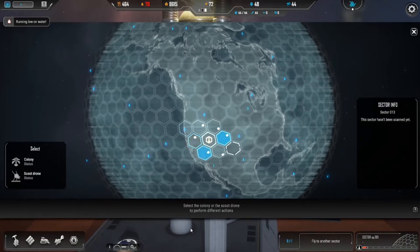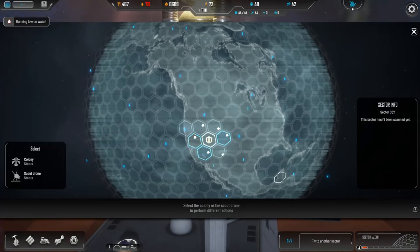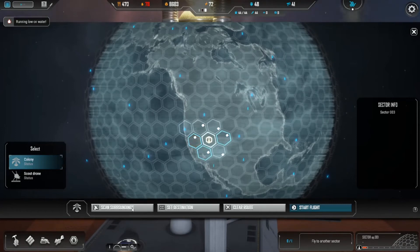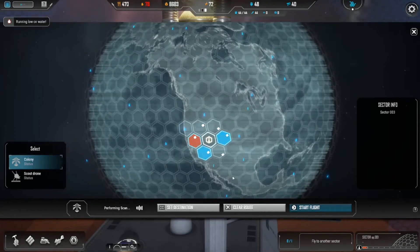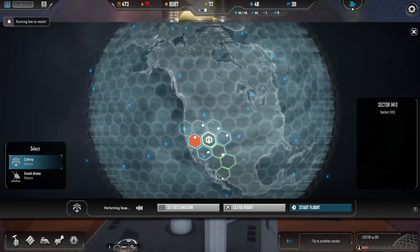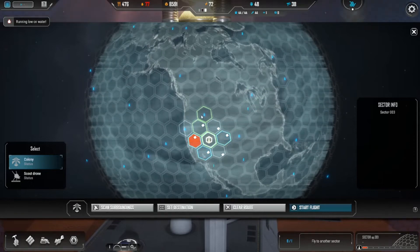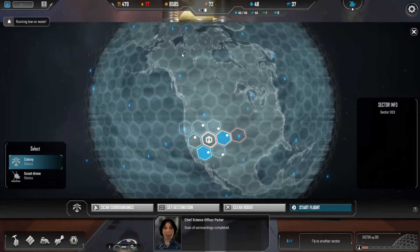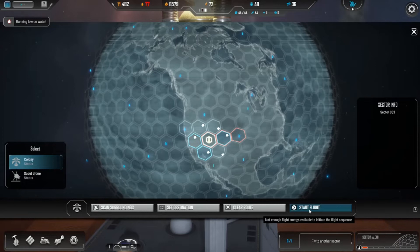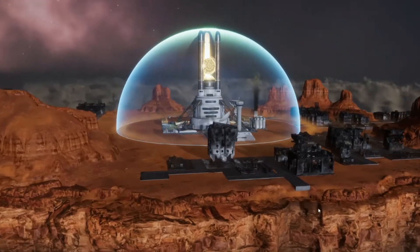So let's go ahead and initiate another flight sequence. How did I do this? Colony, scan surroundings, set destination. Start flight — or 'not enough flight energy available to initiate the flight sequence.' There we go.